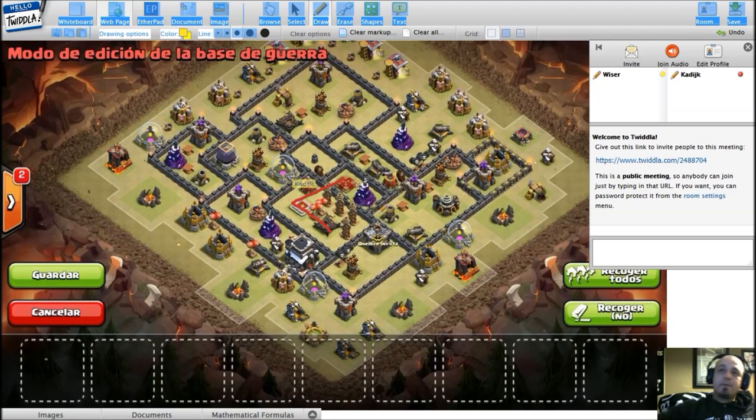The suggestion of swapping the king toward where the queen is, the queen toward the expo, and the expo toward the king pad is a really nice one. You could also move the air defenses — imagine one over here, one over there, and one around there. That would force them to either come through the whole base or only get the queen with none of the air defenses, which would be a really nice improvement. Let's move on — it's a four single-bomb base. What's your opinion of the single bomb locations?